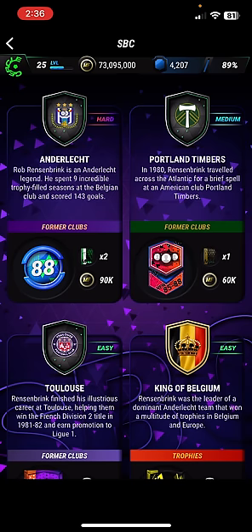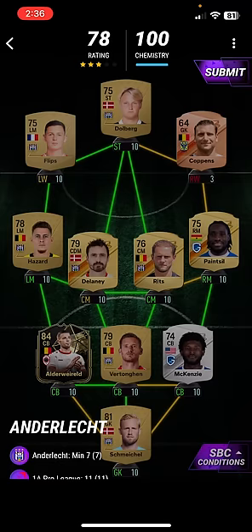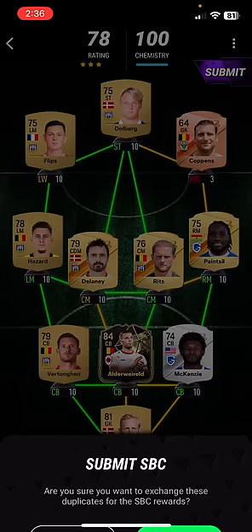Next one was Anderlecht. Rob Resenbrink is an Anderlecht legend — he spent 9 incredible trophy-filled seasons at the Belgian club and scored 143 goals. In this, you need 7 Anderlecht players, obviously 11 from the 1A Pro League and 5 card types. Use Dolberg, Coppins, Flips, Hazard, Delaney, Ritz, Pencil, McKenzie, Vertonghen, Alderweireld and Schmeichel. They used to play together — those two at Tottenham. What a legend.